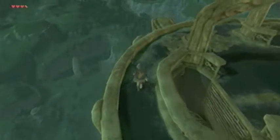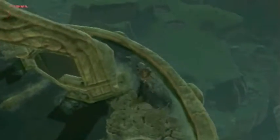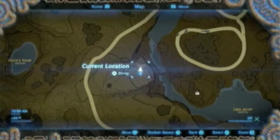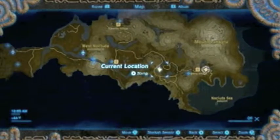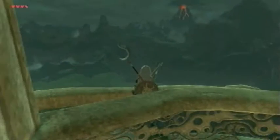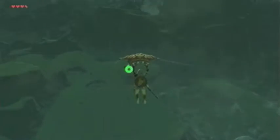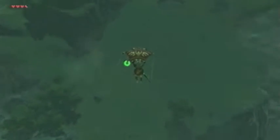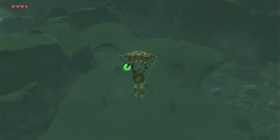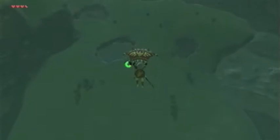I look out for these little platforms on the edge of the towers. I'm going to paraglide in the general direction. I don't know how far I'm gonna be able to go — I'm used to having two full stamina wheels, so I might have to drop down. We're going to a dangerous place here — I can tell by the holes in the ground.